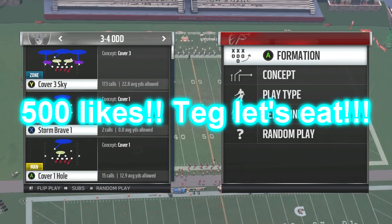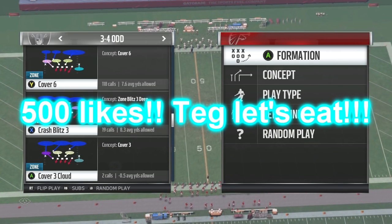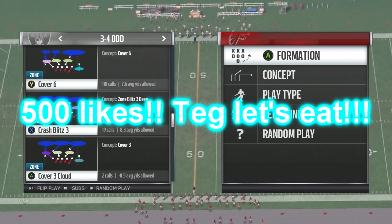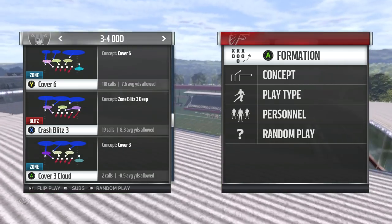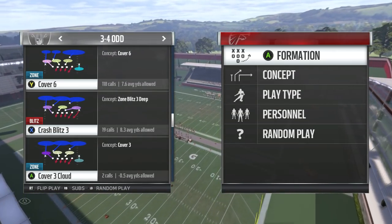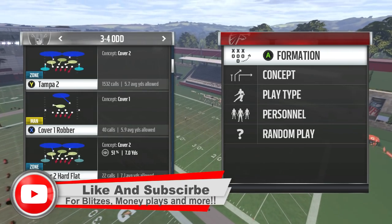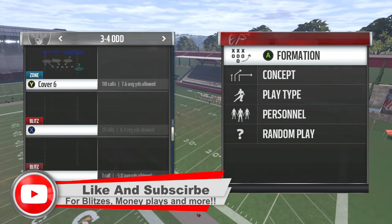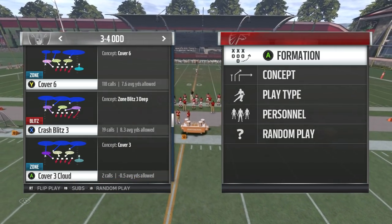Let's go. Bringing y'all another Madden 17 Nano Blitz. This is in the Bills playbook, it's in the 3-4-I, it's called the Crash Blitz 3. It's basically the same setup as the 3-4-I Universal Blitz I uploaded, this is just a Blitz. The 3-4-I can be blocked if someone knows how to block it — it doesn't really come in screaming, but it's still good coverage. I know y'all been wanting that heat to mix in that can come in screaming.